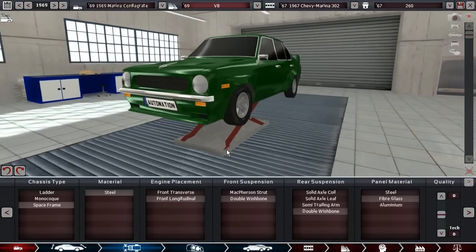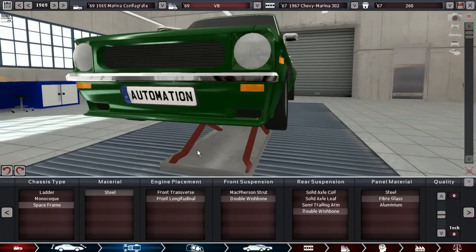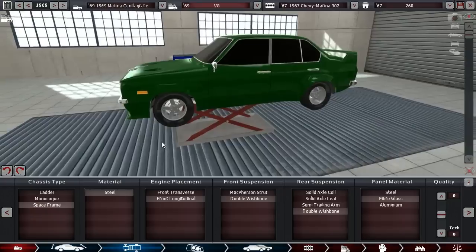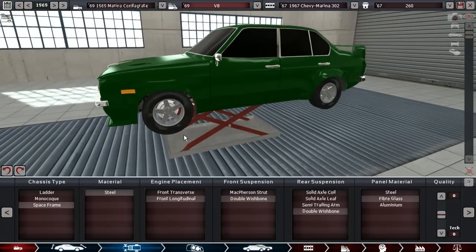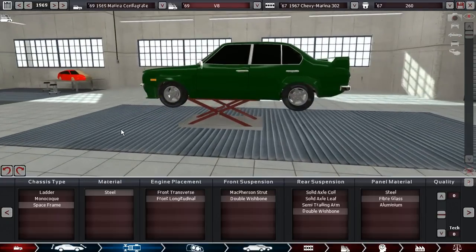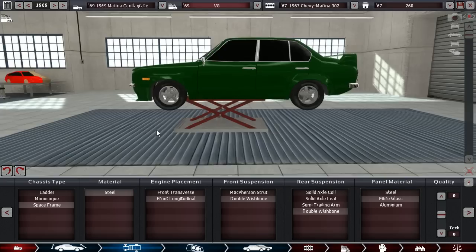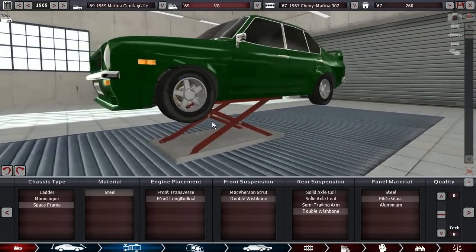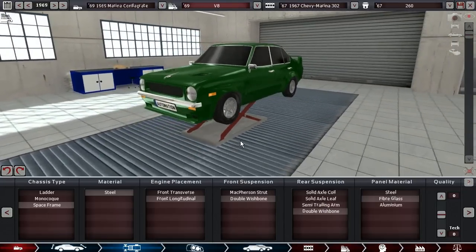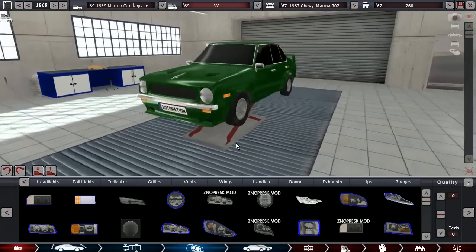When I was designing this car, I decided on putting a lip on the bottom, because this is one of those cars that in real life I would slam to the ground. It would be so low — it's already pretty low. If you imagine the tarmac being at the bottom of the tires, it would already be pretty low, but I would lower it a little bit more even still.